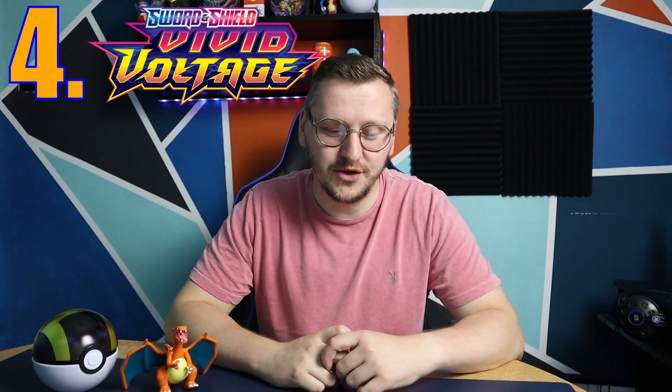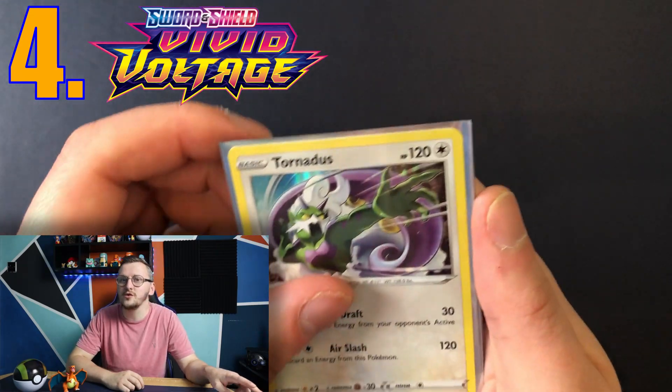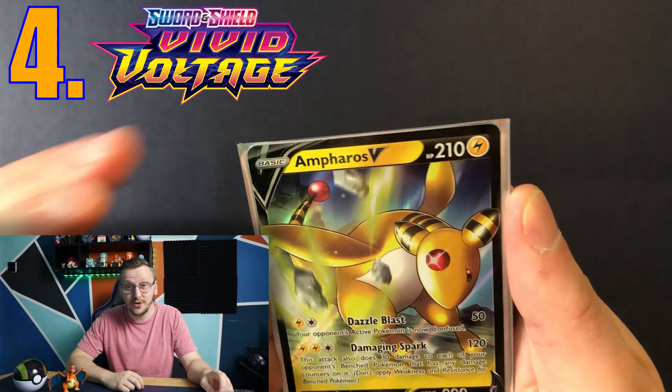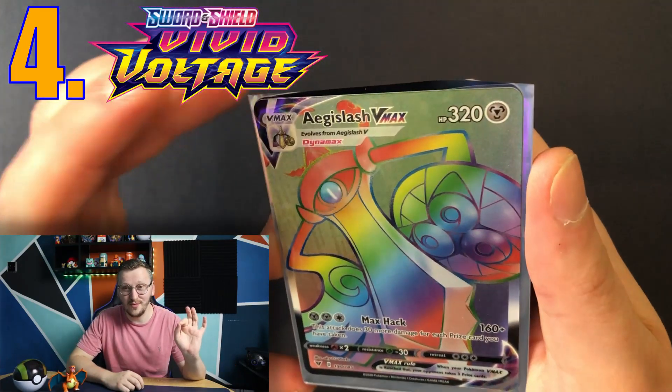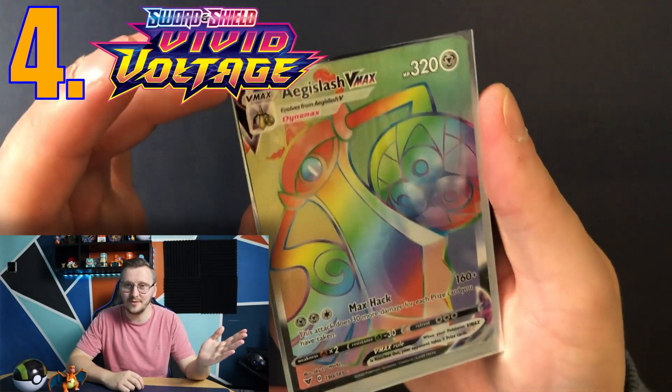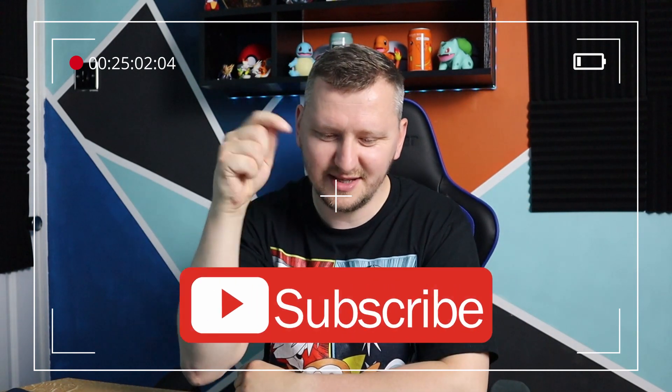Episode 4 was Vivid Voltage. Although we didn't get any Pikachu, we had 2 holo rares, an Empoleon V, and a Galarian Sirfetch'd VMAX rainbow rare card. I mean, who doesn't love a rainbow rare? And remember, we are on our way to 300 subscribers, so just help us out — subscribe, just click that button!